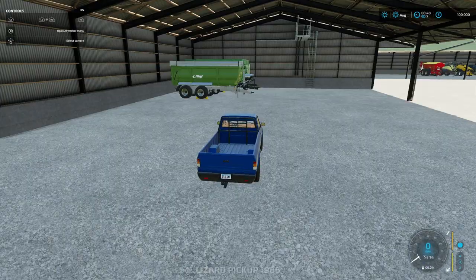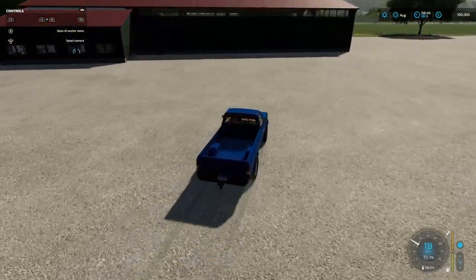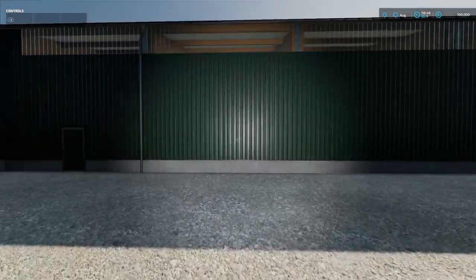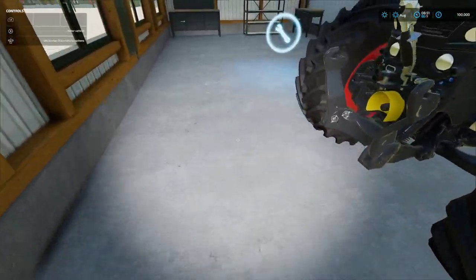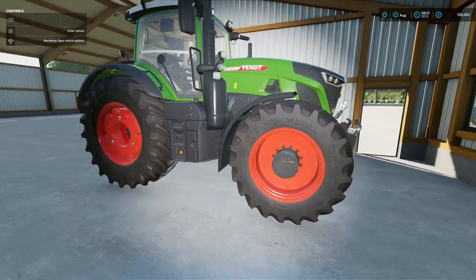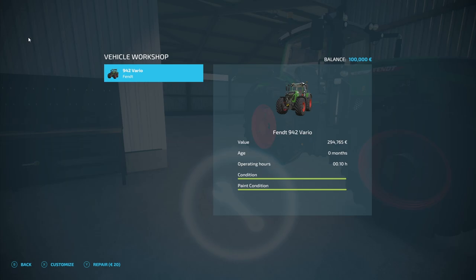Let's get up there and have a look at the last barn. That's an enclosed one so I presume there'll be more equipment in there. Let's put a torch on - there's no entrance on this side besides small doors. If I remember this barn correctly, it goes into a workshop - yeah, it does indeed. And we've got a nice Fendt 942 Vario. Needs a small repair but it's not worth doing at this point in time.